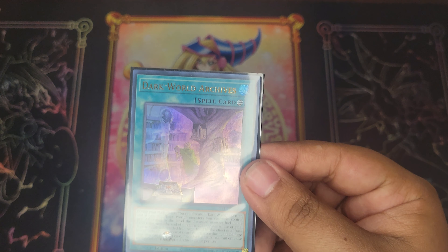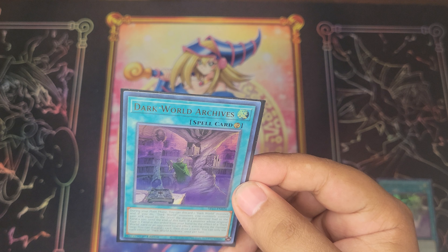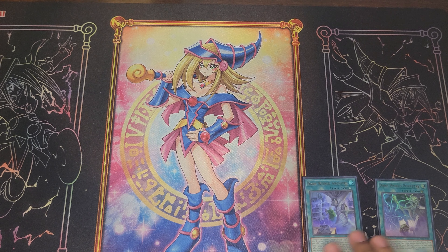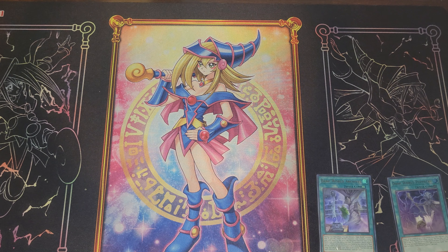Next card: Dark World Archives. Its effect — I can discard a Dark World monster and all Dark World monsters I control gain 100 attack equal to the level of the discarded monster. Secondary effect: if a monster was discarded during this turn, I can discard another fiend monster and draw two cards. Really good draw potential. Only running one since both effects can only be activated once per turn, but the draw lets you go plus on card advantage and enables more pieces of the engine.